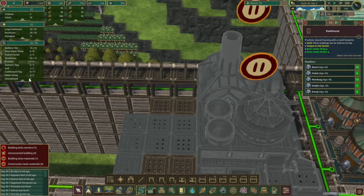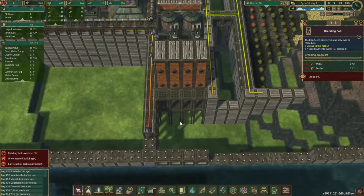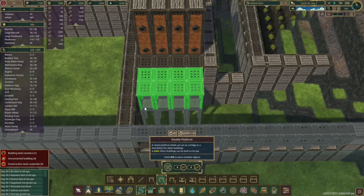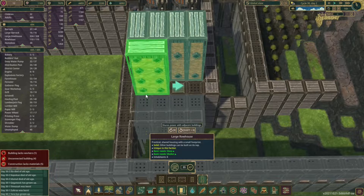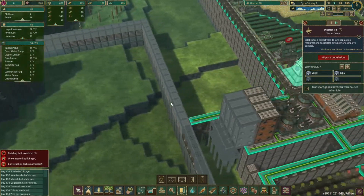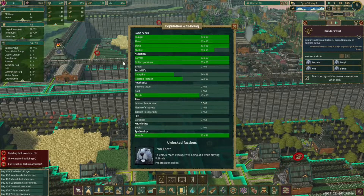I do have seven unemployed beavers over here and 11 homeless. We can probably pause one of these for the time being, and we'll need to look at housing a little bit further over here. Let's go ahead with expanding out this housing a little bit — we'll go just two more, like this, and that will allow us to place houses here in the future. This is going to be its own district, so houses now is not really a bad thing — eventually I'll be breaking this into its own district just for this area up here, and that would put all those people back in this area.